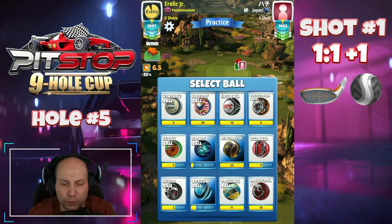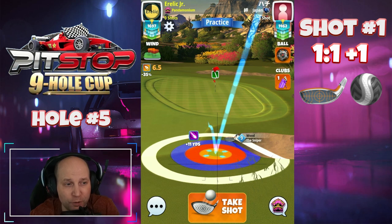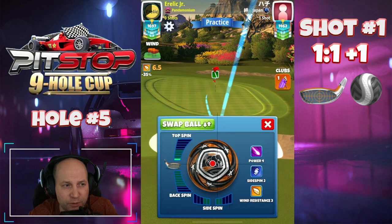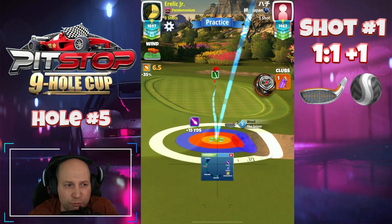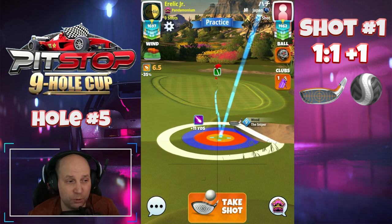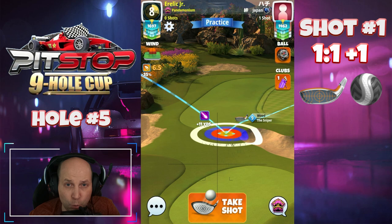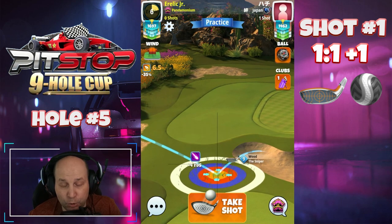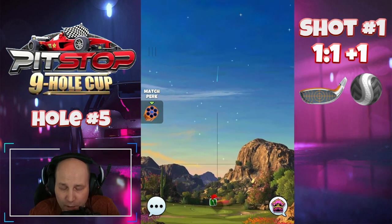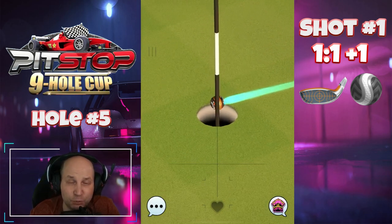Hole number five — this one's pretty straightforward. I'm setting this one up with a Power Four ball. Depending on the length of your Sniper, if you've got a level 10, you should be able to get away with the Kingmaker — no problem. 2.1 top, one bar of right spin. It's going right through the hole. I'm going to make the adjustment on this shot at 1-to-1 plus 1. For every one wind you pull one ring, and then once we've pulled those, we add one. So for 6.5 wind, we're going to pull 7.5 rings. Try to hit perfect — absolutely imperative if you want to get the results you're looking for, and this one comes in very, very nicely.